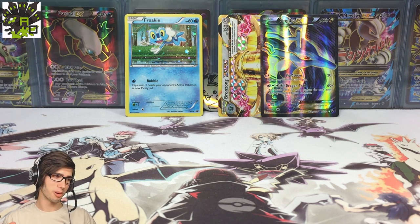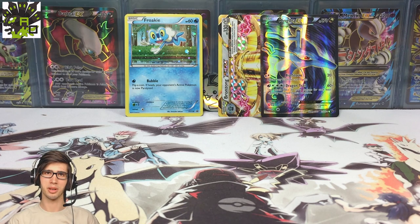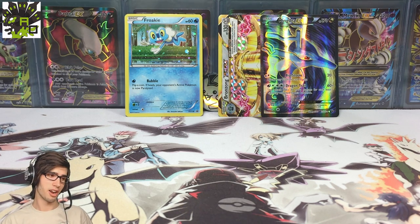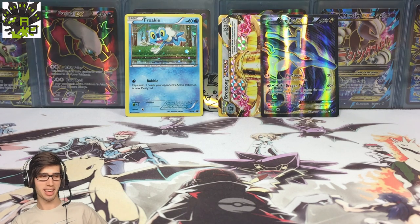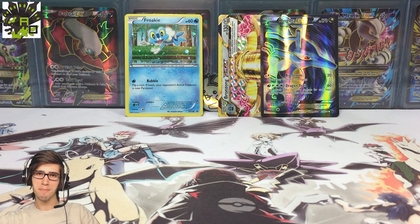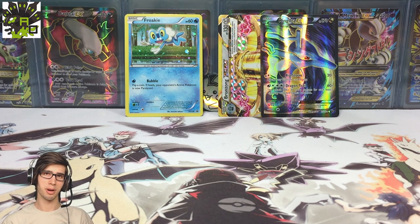Be sure to go check out Antreezy's side of the battle — if this is any sign of what can be pulled out of these Froakie Promo blister packs, you don't want to miss his side. He opens Pokemon cards on his channel so if you guys like Pokemon card openings, hit him up with a sub. If you enjoyed this pack battle, drop a like below and let me know in the comments what you think of that Kingdra EX full art — it looks amazing. Thanks for watching, peace.